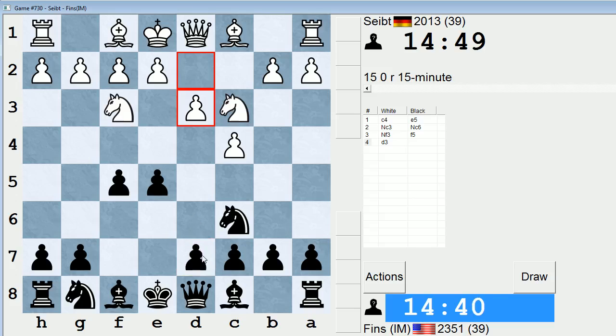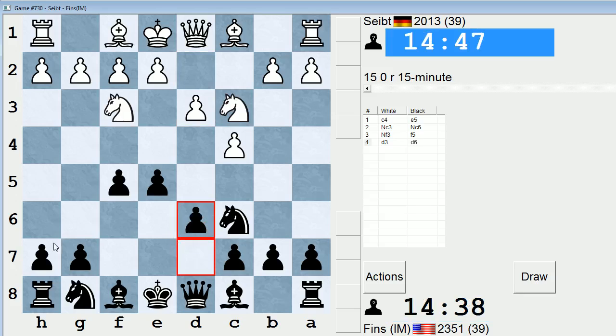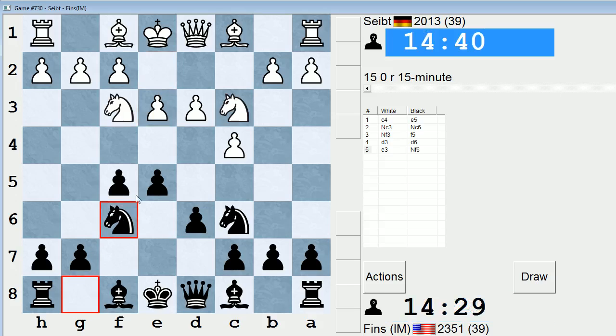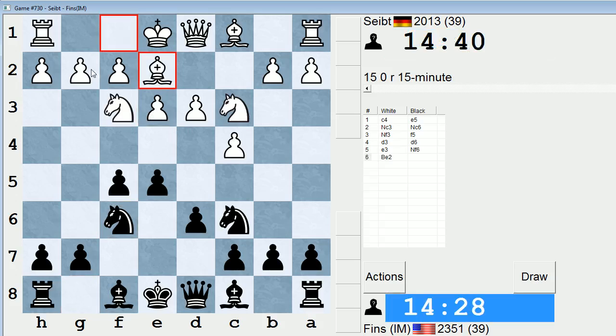I'll play d6 first before going for the fianchetto. I hope the game proceeds in a way that will allow me to explain some of the ideas in this system. He plays e3. We'll put the knight on f6 now. Very strange the way white's arranging their pieces, because almost always white wants to fianchetto the bishop on the king's side.